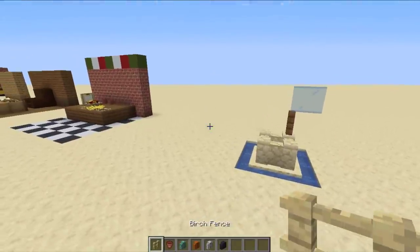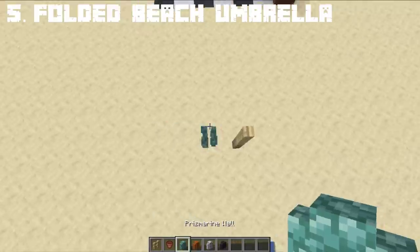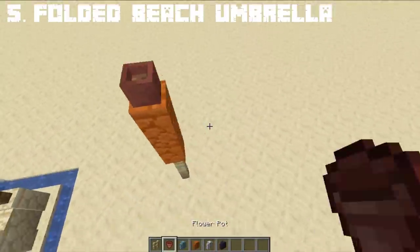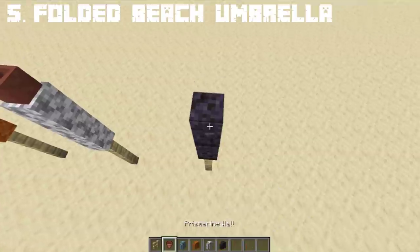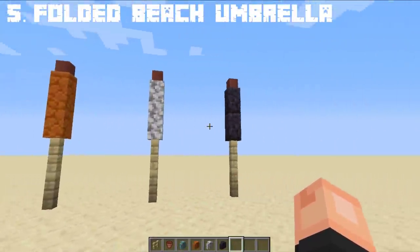For our next build hack, we can create a folded umbrella using a birch fence, a wall, and a flower pot on top — making it a folded umbrella that is used for summertime. We can also make different kinds of designs and varieties using different kinds of walls. And here we have three folded umbrella designs that you can choose to build or design your own.